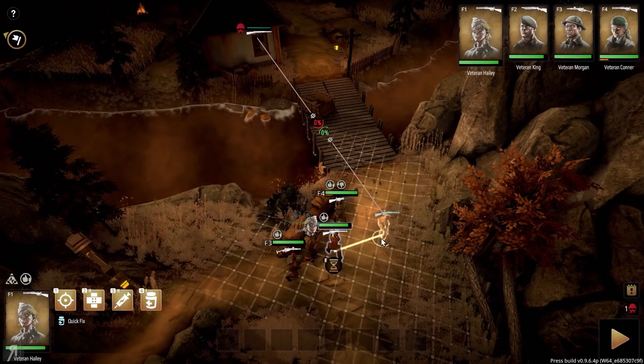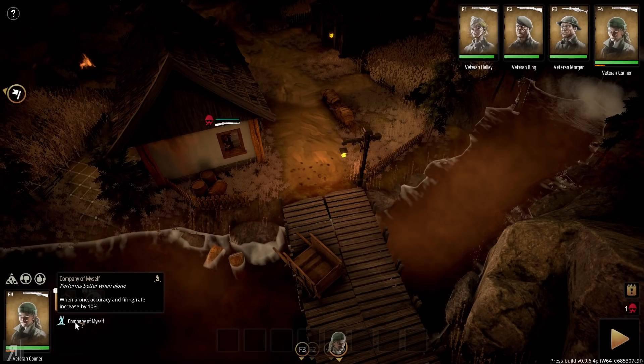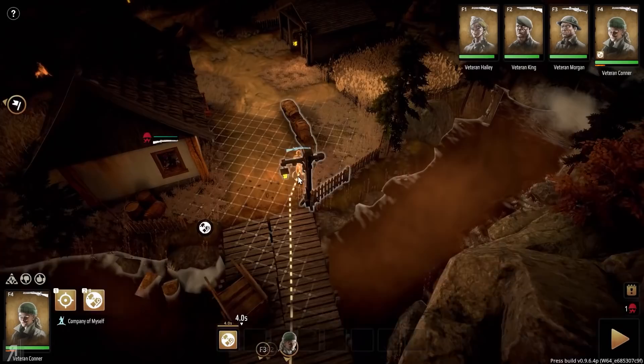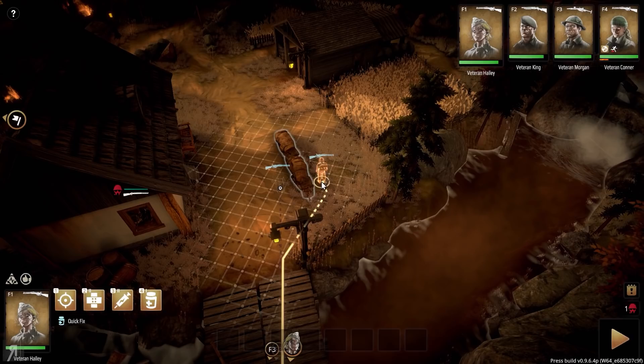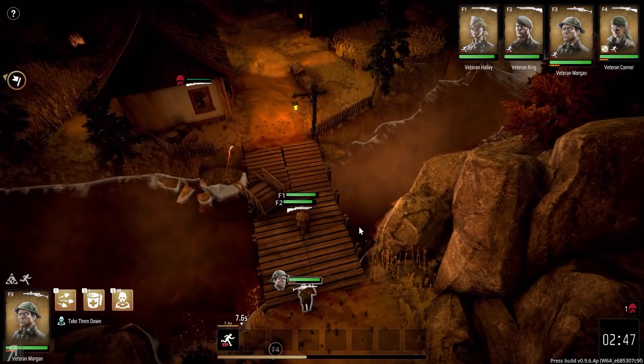That wasn't quite what I intended — I probably should have gone into stealth mode, that would have been more advantageous. Connor has the trait 'Company of Myself' which performs better when alone: accuracy and firing rate increased by 10% when solo, which is actually really cool. Anyway, let's finally throw this smoke grenade and then sprint everyone over — sprint, sprint, and sprint. Let's do it.